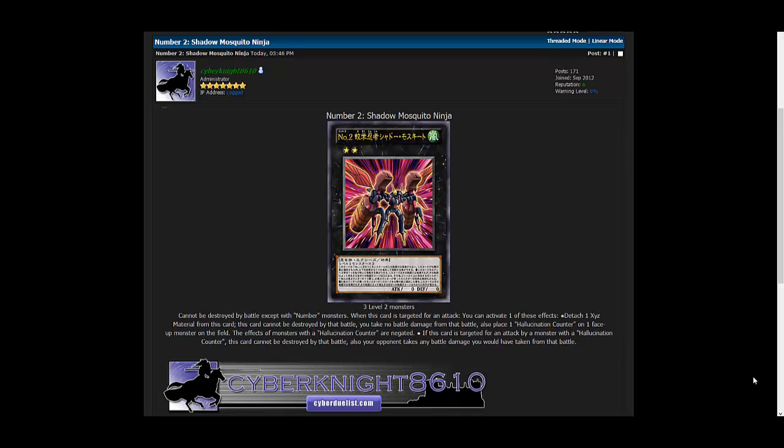What's up everyone, this is CyberNight8610 and today we're going to talk about Number Two: Shadow Mosquito Ninja. This was in the latest episode of Yu-Gi-Oh Zexal which aired today, and I thought we should talk about it since it is finally the second Number card — being Number Two — so hopefully we're going to hear about Number One pretty soon, maybe next episode.